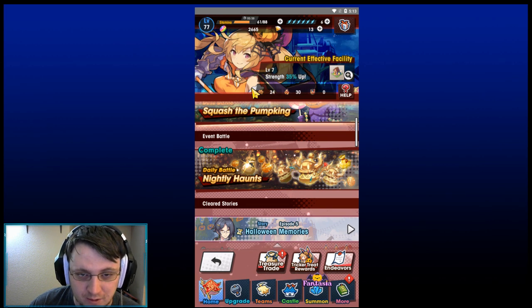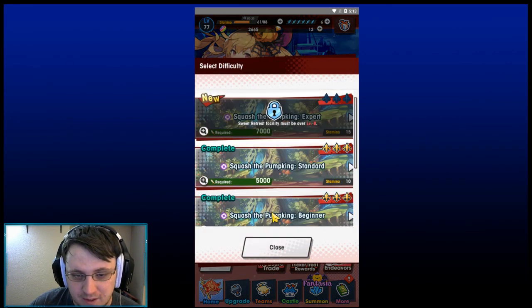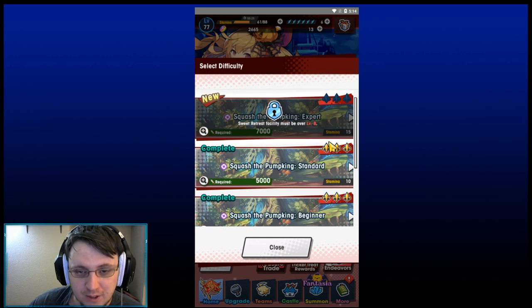You're going to need Tanako Lanterns, which are this currency right here. The reason why this is important is after you complete Squash the Pumpkin Beginner, you are going to need level 5 facility for Squash the Pumpkin Standard. Then you are going to need facility level 8 to do the next one.